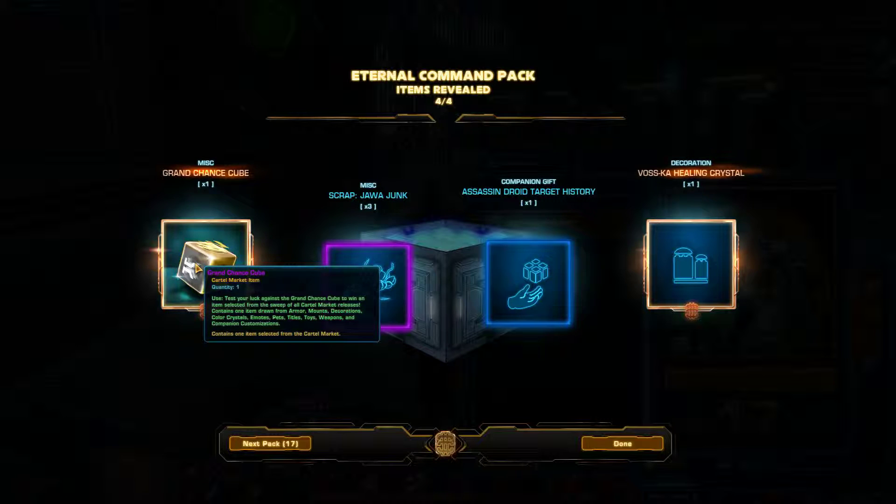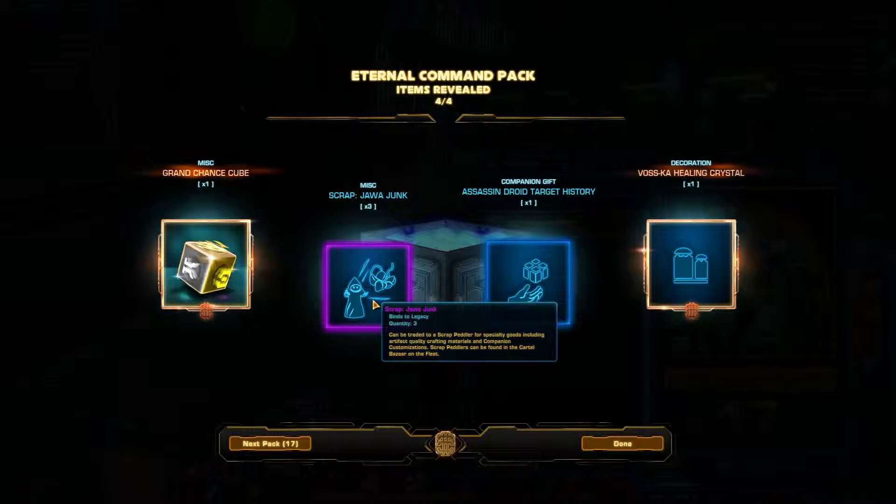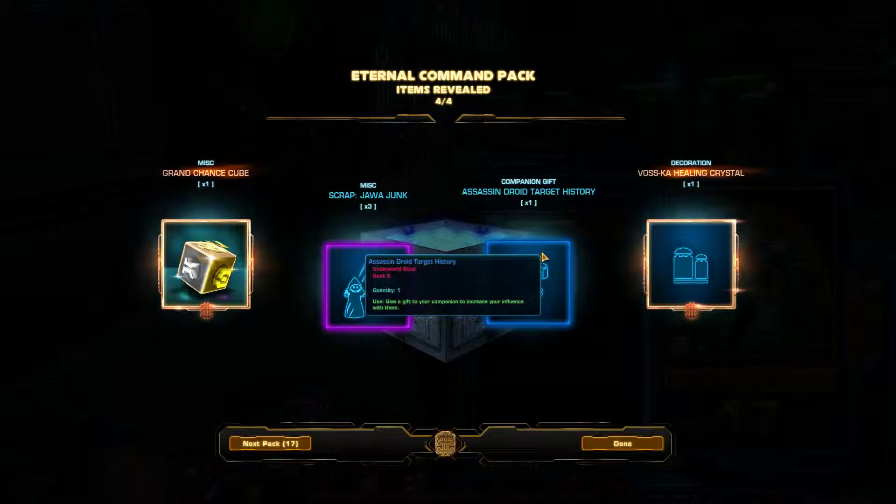Because it's still making those — you get a lot of grand chance cubes. Java junk can still be handy if you want to make prefabs, and from prefabs you can make all kinds of different stuff. You have to check the market, but you can still make stuff that has a decent sense of value. Companion gifts always come in handy as well.